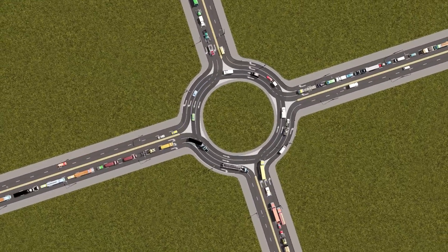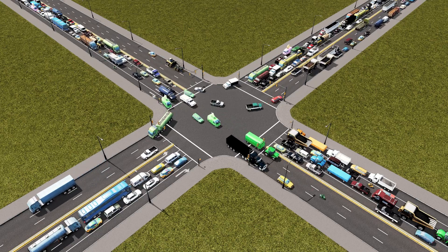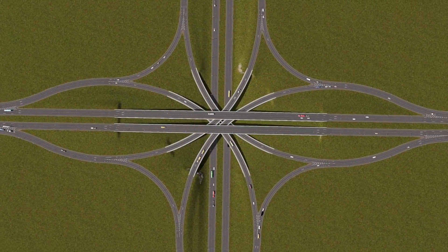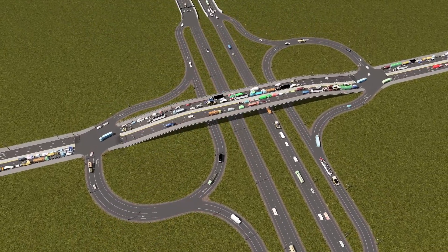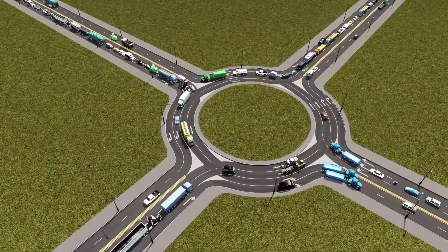How do traffic engineers get cars to cross one another without having it back up? How do we get cars to progress on the highway without the highway becoming a bumper-to-bumper mess? This is a video about intersections in Cities Skylines and also interchanges in Cities Skylines and a natural progression from one to the other.